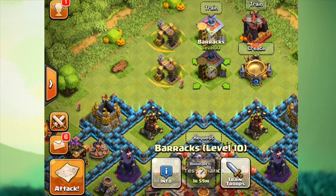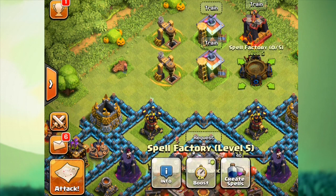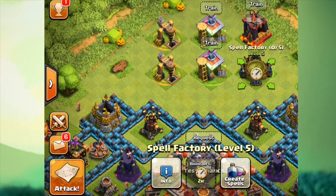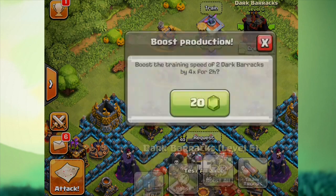During this season it's only going to be one gem boost for all those things. As you can see, both of those barracks were boosted for 20 gems, so you could do it with the click of one button — and it doesn't cost any extra to do multiple ones. Also, during maintenance breaks the boost will pause so that you don't waste anything.